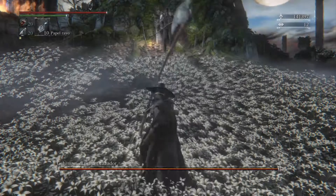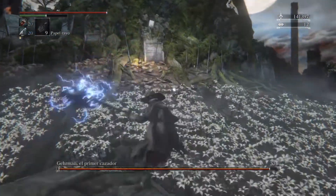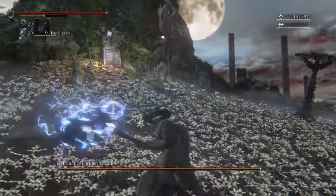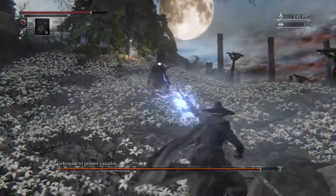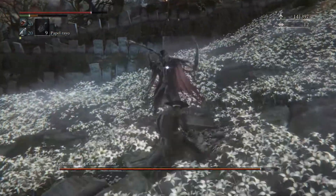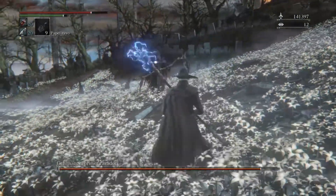Esta es el arma que queremos conseguir. Esta noche Gehrman se une a la cacería. Tenemos que hacer un combate con él para conseguir la guadaña sin necesidad de un New Game Plus, de la forma más fácil y sencilla. Como podéis comprobar, tengo mala puntería para combatir contra él.